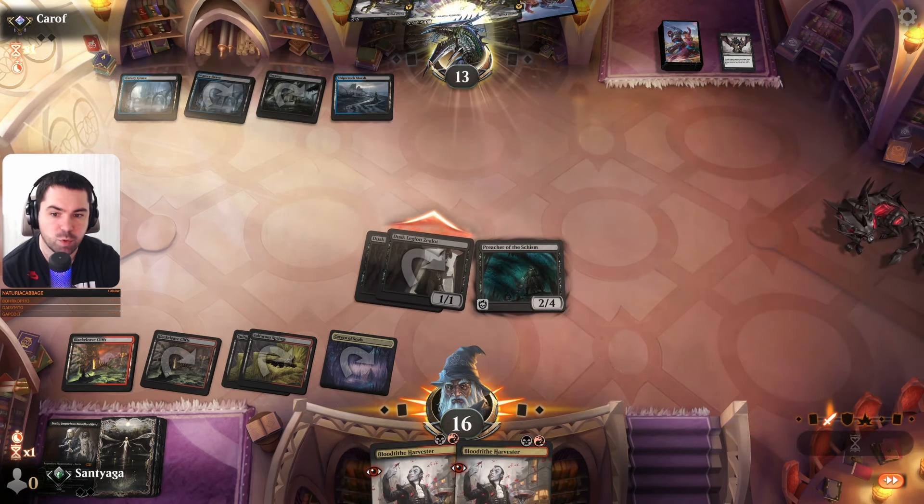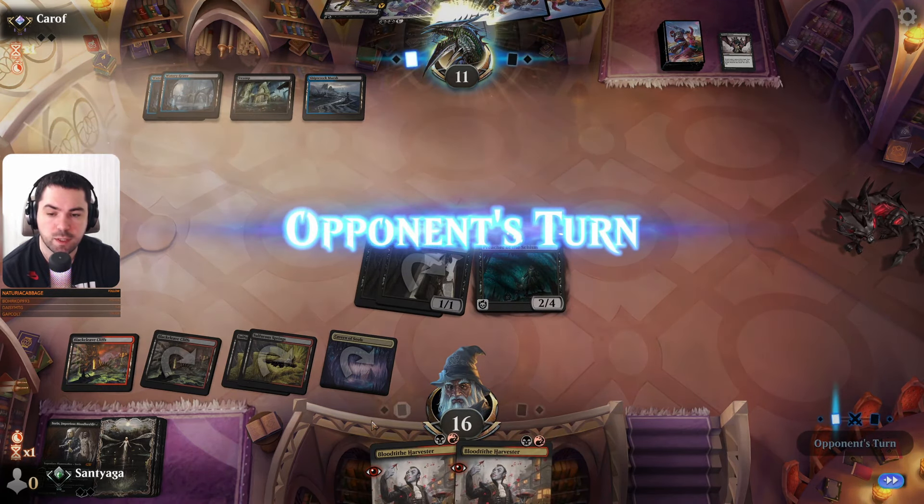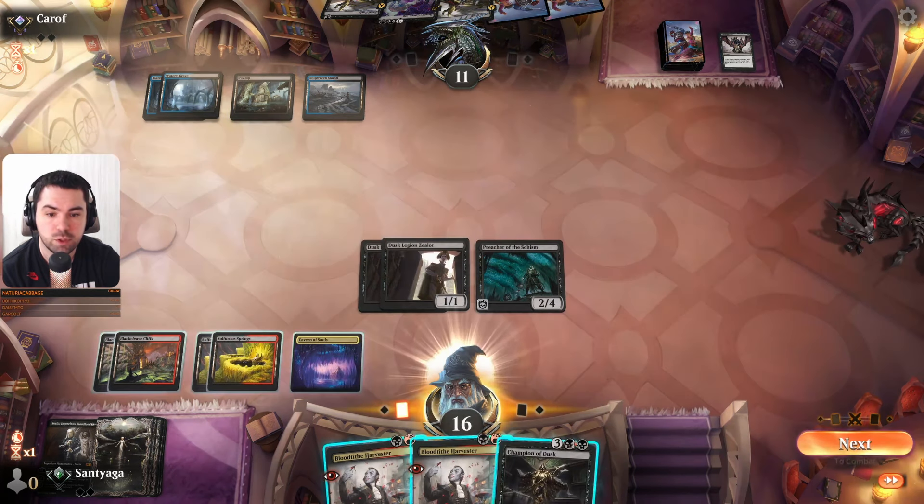Next turn he can clear the board — if he clears the board, we'll play two Harvesters. We'll have two tokens so we can discard and draw some cards. Four — Champion of Dusk is really cool.